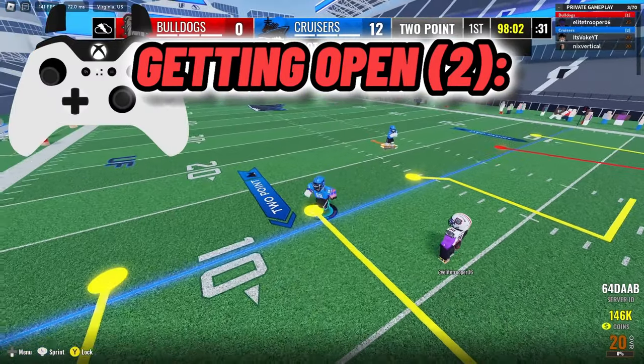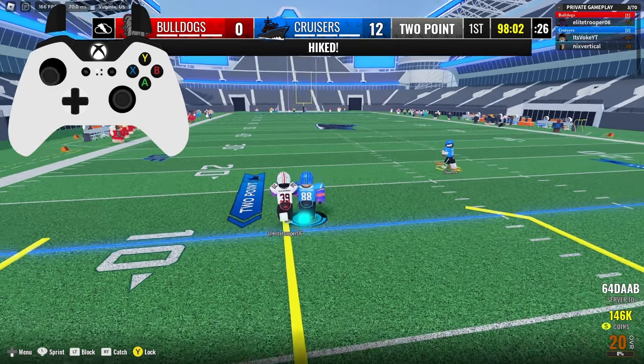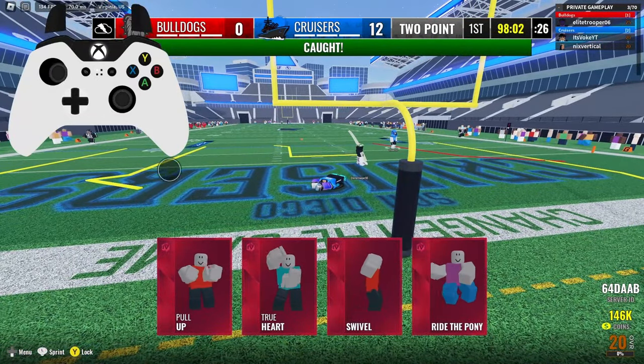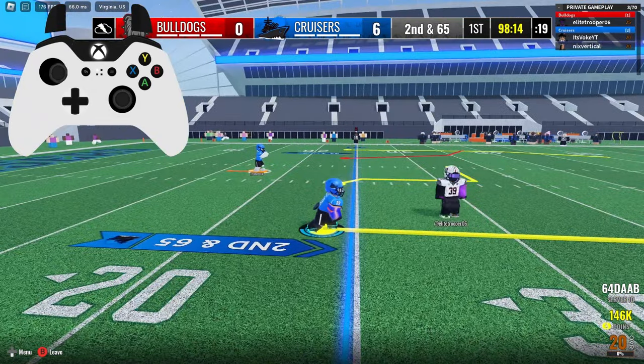Now I'll teach you the best way to get open if the cuts aren't working and your route isn't working. If the defensive back or cornerback is in front of you, you block them. Sometimes it might not work and you could get blocked out of the way, but it works about 50 percent of the time — it really depends on the cornerback.